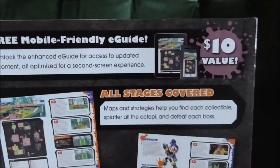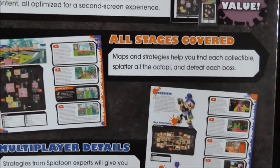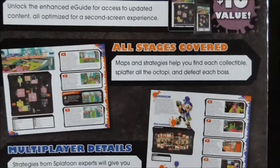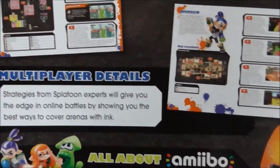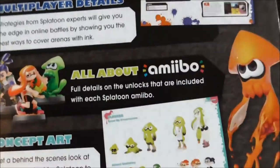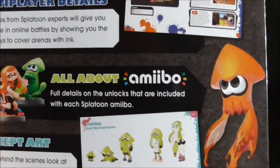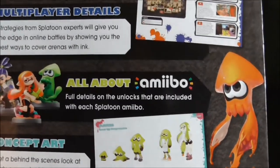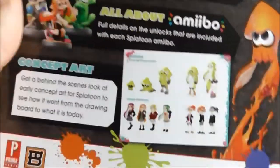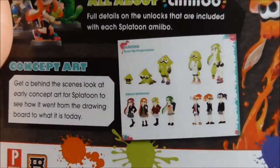So on the back, let's see what is in the contents. You get the e-guide, of course, all the stages covered — all meaning the four. Multiplayer details, so it's just tips on multiplayer, I'm assuming. All about amiibo, which is pretty cool — it's going to have the challenges and all that sort of stuff that the amiibo give you. And then some concept art, which is always really, really cool.